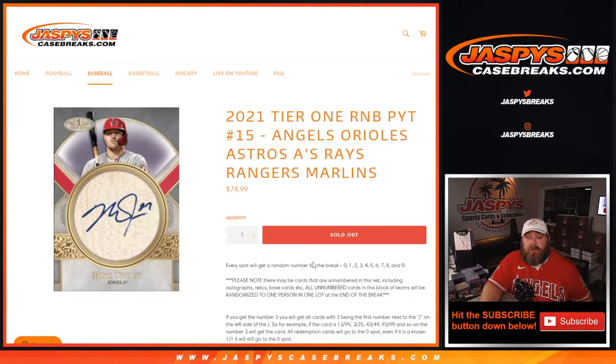Every spot will get a random number for the break, 0 through 9. There may be cards that are non-numbered in the set, including autographed relics, base cards, etc. All unnumbered cards in this block of teams will be randomized to 1 person in 1 lot at the end of the break. So these 7 teams, if there's any non-numbered cards from this break, they will all be randomized as 1 randomizer to 1 person in this random number block.